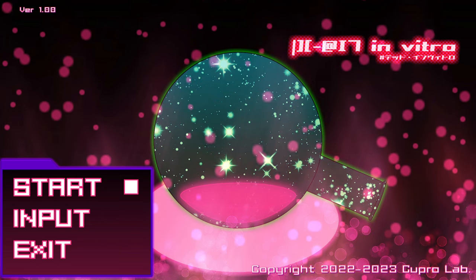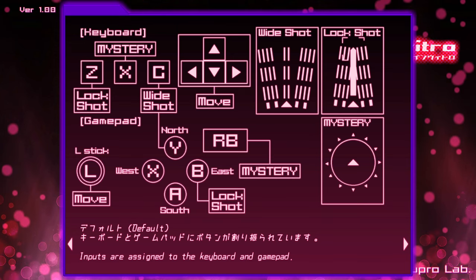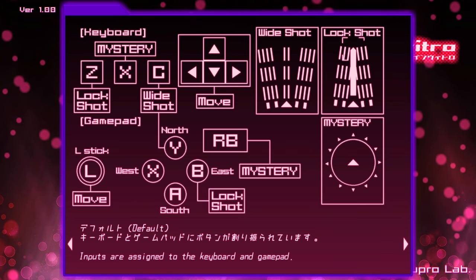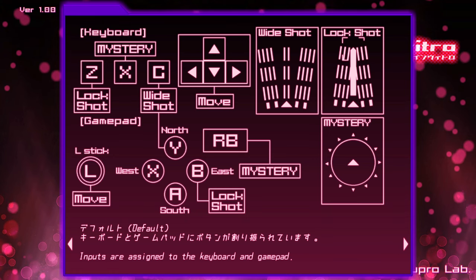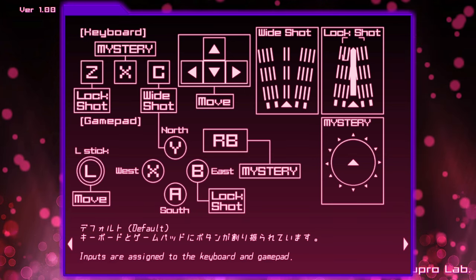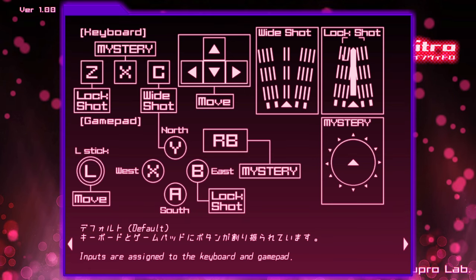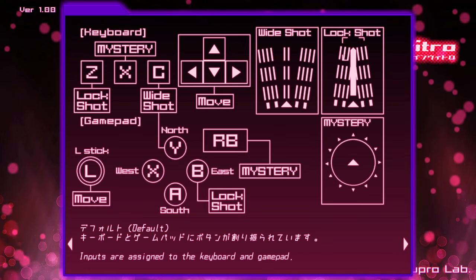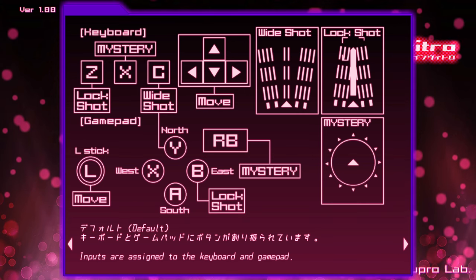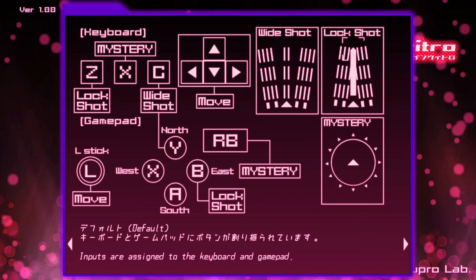I had to fiddle around in Joytokey a little bit to get the input settings to work. The input page tells you all these things are options for a gamepad. I tried my model Sega Saturn controller, my Hori Fighting Commander, and a Razer Raion pad — none of them I could get to work. I could only get up and down movement. So I swapped over and decided to switch to Joytokey. I'd highly recommend it. You're not going to need to mash or anything. The wide shot option is your rapid fire, the lock shot is your focus fire, and mystery is bomb.